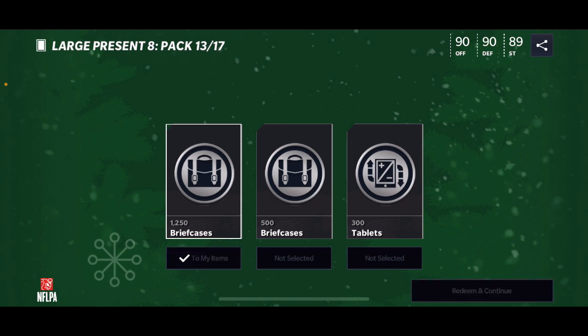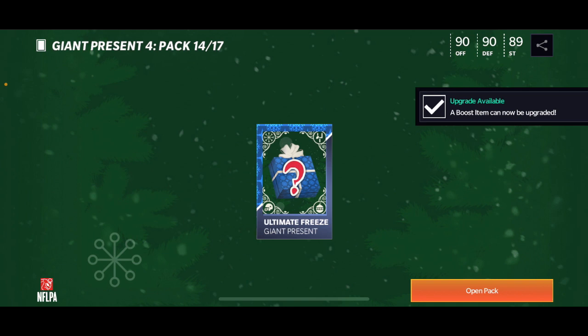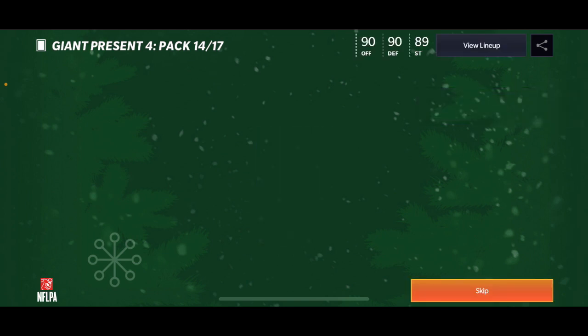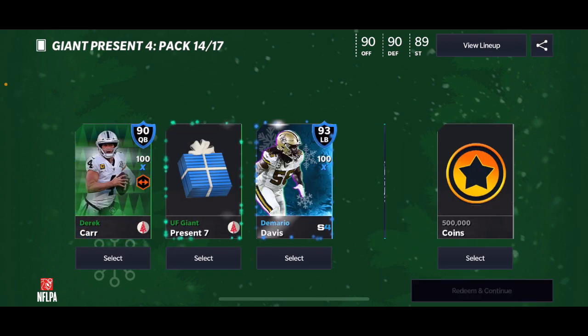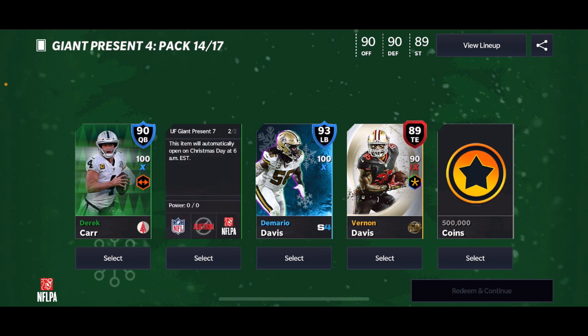We're gonna get briefcases — that's interesting, 1250. And we are forced to open up the giant present. Here's the giant present — what do we get? Oh my goodness! We get a 93 overall Demario Davis!